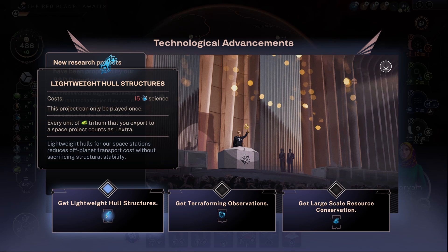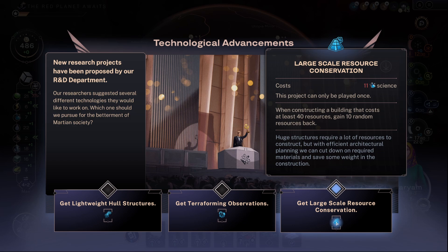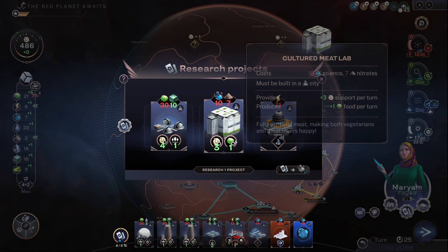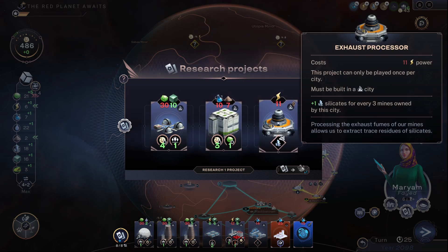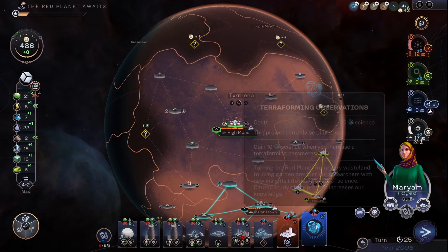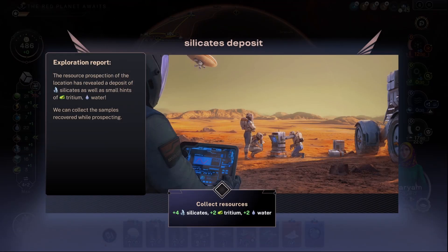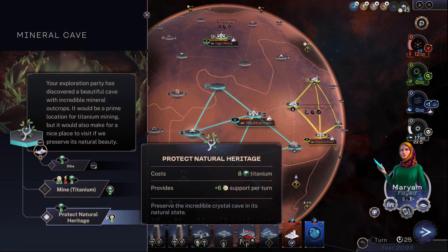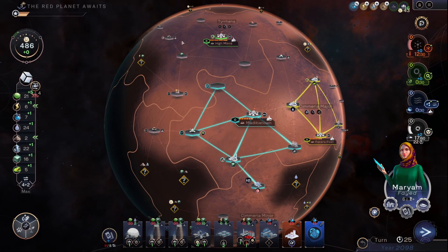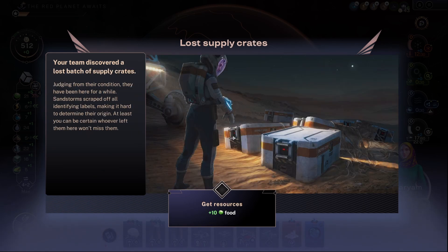Technological advancements — everything doubles in what we export. There's projects. Then science — we need to do tech. Terraforming observations, homesteads, waterport and population. Little rover doing its job. Delicates. I haven't starved the power supply in this game. More food.